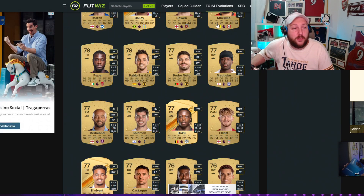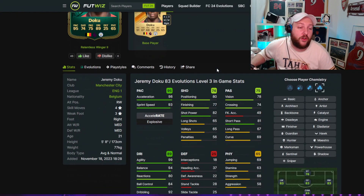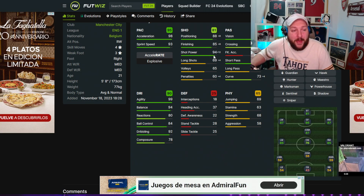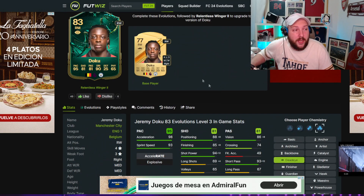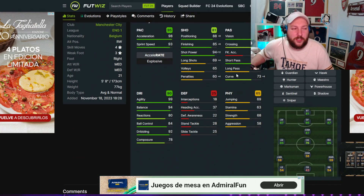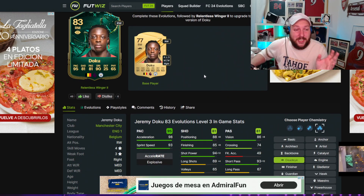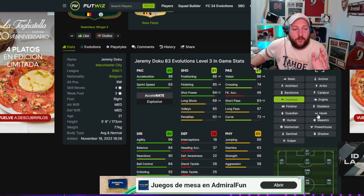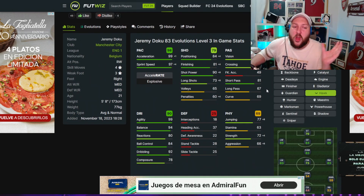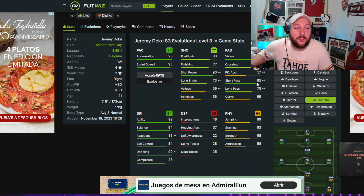Doku is another one - a really, really good choice who I think I'm personally going to go for. If you put a Dead Eye on him, it maximizes finishing to 85 shot power, 94 pace, 87-rated winger, 87 CAM. He can only play right wing. Medium/medium work rate is a little bit meh and four star three star, but I've used his Team of the Week and he was absolutely fantastic. You could also go for a Hawk to maximize shot power and boost sprint speed and acceleration.